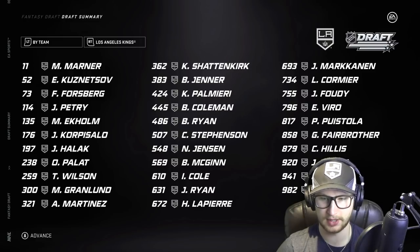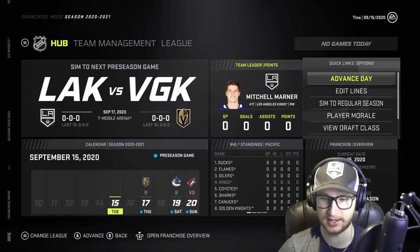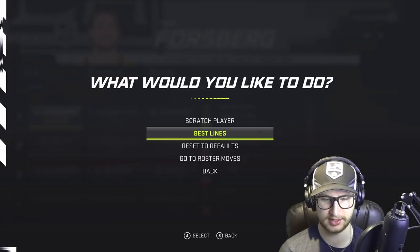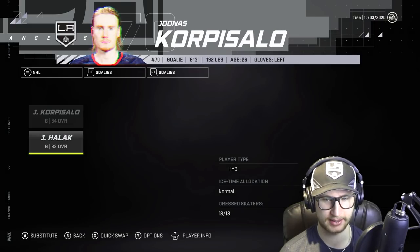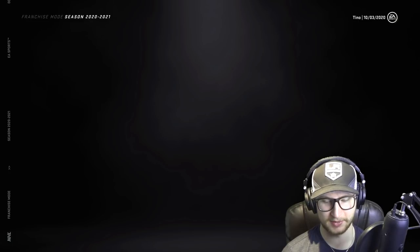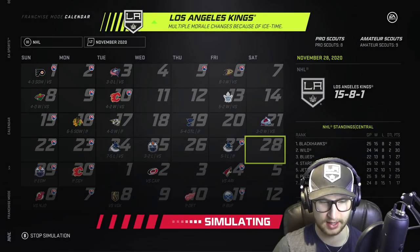I'm happy with our team — I think we're going to be pretty good. It's a different team — not a lot of players we take very often. Marner and Kuznetsov don't get picked too often. It is a fantasy draft and these computers typically know how to build super squads. I haven't had a whole lot of luck getting good chemistry on offense, but defense we got 5, 3, and 1 which is absolutely wild. I'm going to say Marner gets the most points with 80, and our team gets 46 wins. We're on a bit of a losing streak now that I try to say anything.